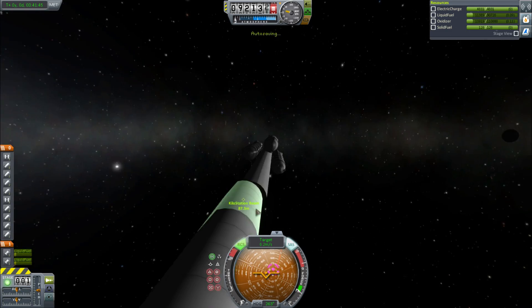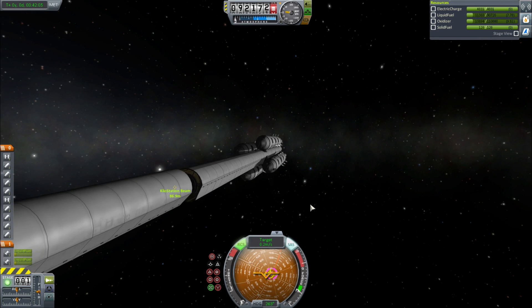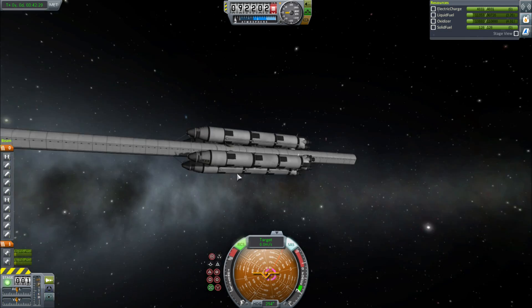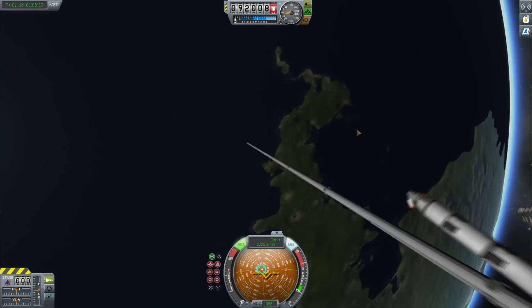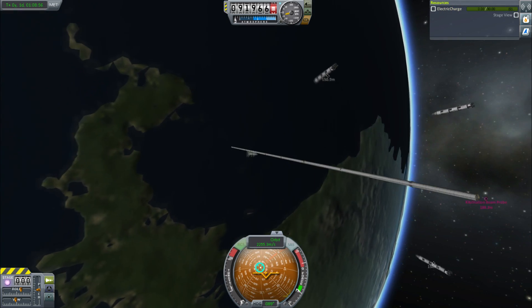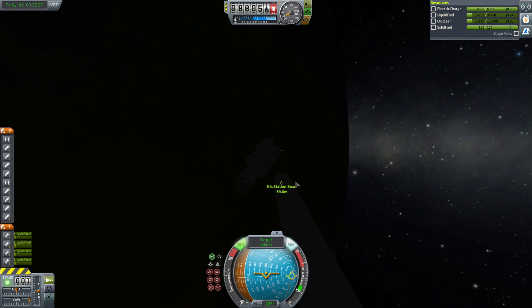Get rid of the boosters, get rid of the probe, and save this as eight beams. Here comes the ninth to connect to this, and yeah, I pretty much did all of these in a day. Once you figure out how to actually do this — just line yourself up like 200 meters out and slowly maneuver in — it gets pretty easy. So those are nine beams all together in space: a 900-meter long beam, ready for the tenth beam and the artificial gravity rings.